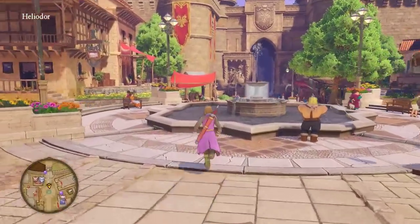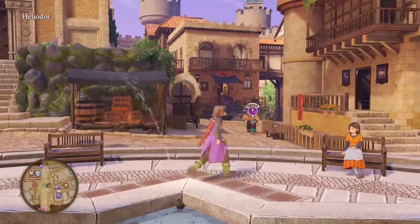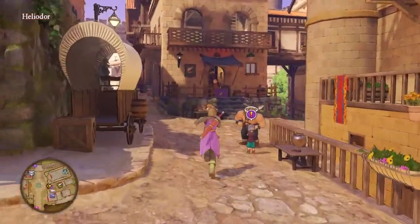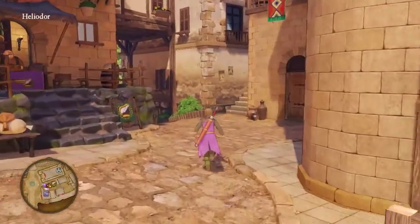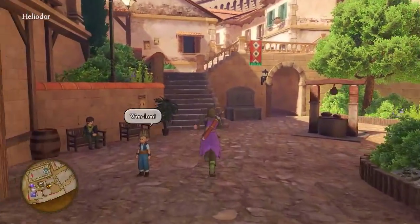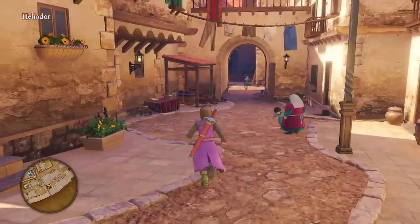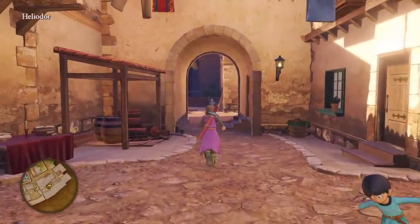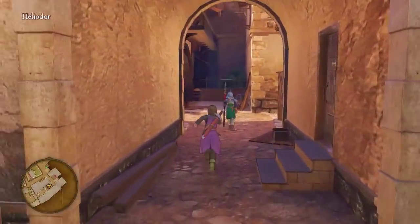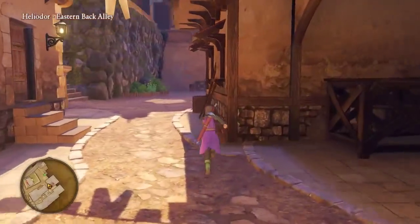Heliodor is a horseshoe shape around the castle. Any time you go off to the side, you're just running down a leg of the horseshoe. They kind of disguise that by using streets that wind and do strange things, which makes you feel like you're lost and hides the fact that you're just walking down a horseshoe leg. One of the problems, though, is that they didn't create a circuit.